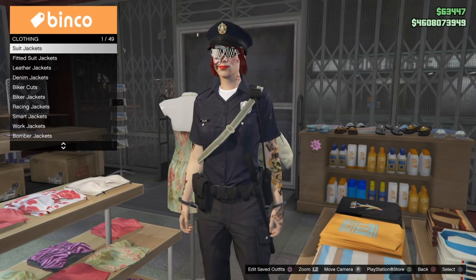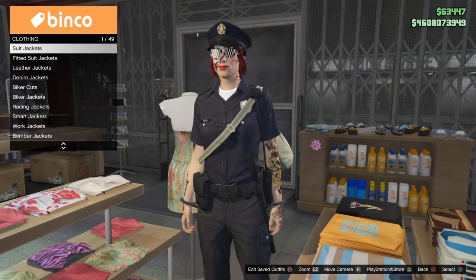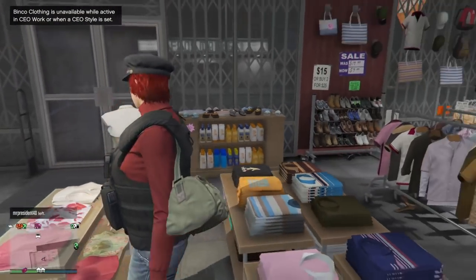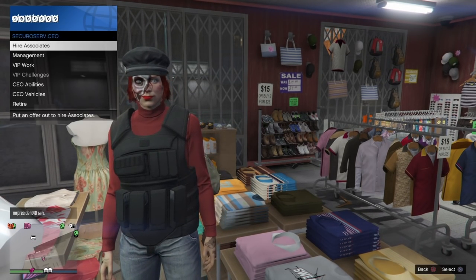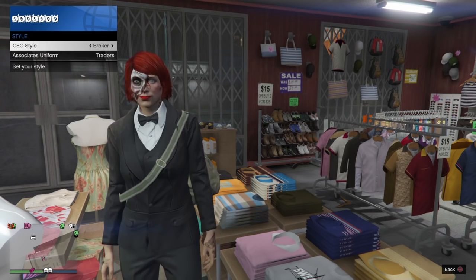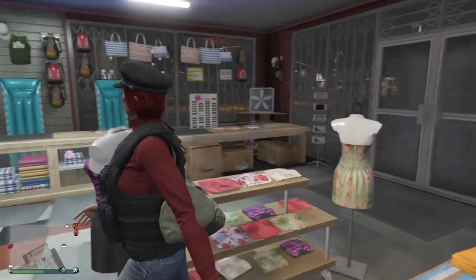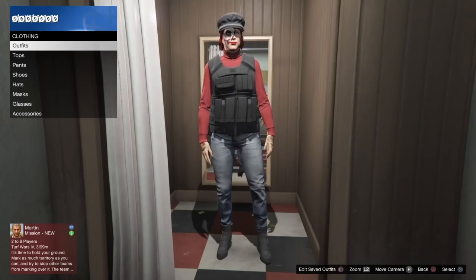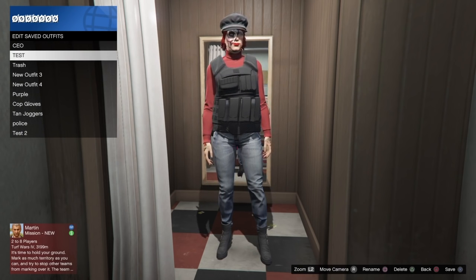Once you're at the clothing rack with right on the d-pad pressed, don't touch any buttons — just sit and wait. Sometimes this happens quickly, sometimes it takes a few seconds; the longer it takes, the better, because you know it's going to work. Eventually you'll get kicked out of that clothing rack and it will have defaulted back to the CEO outfit. At that point, pull up your interaction menu, go back to Secure Serve, Management, Style, and scroll left until you're on the outfit that says None. You'll notice that even though it says None — meaning you should be in your free roam outfit — you're actually wearing the super rare CEO El Jefe outfit. Go ahead and save it.